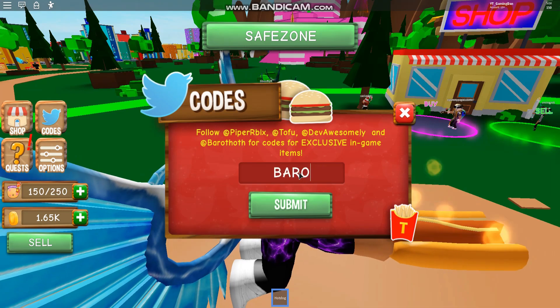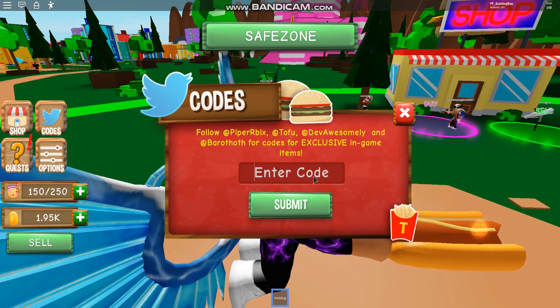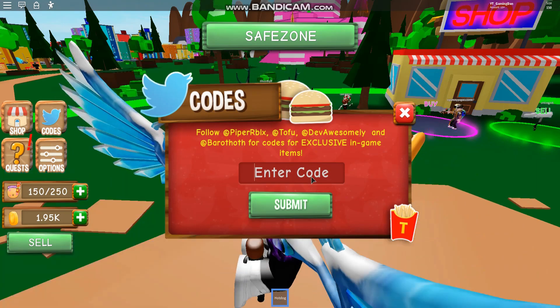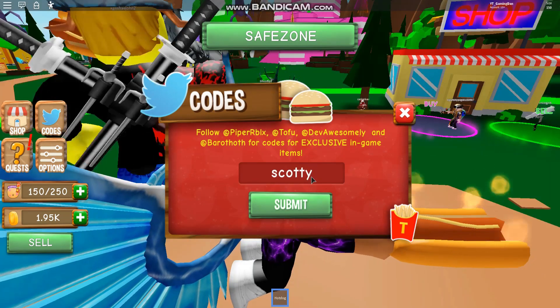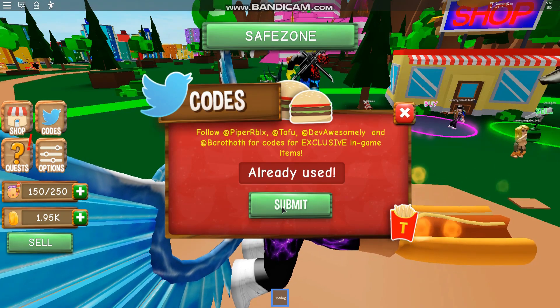We have code barrow — like this — which gives you guys some nice bits. And after that, guys, we have code Scotty — like this, guys. If you enter any of those codes, that will give you guys some nice rewards.